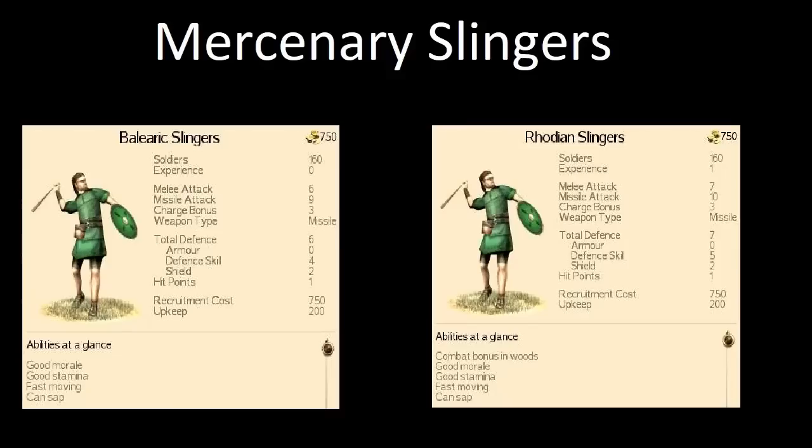You might think it doesn't matter if they hold for a bit since they're just whacking with their little daggers. But as you'll know from Rome Total War, morale is very important — if one unit breaks, it can cause a domino effect and break much more important units. The fact that Rhodian Slingers might not break for a few seconds longer could keep your main troops going just long enough to potentially win the battle. These small things do have a big effect.